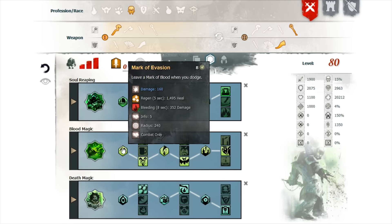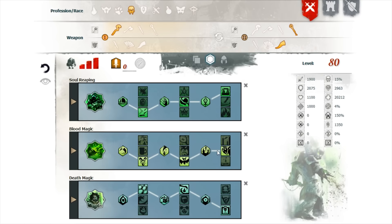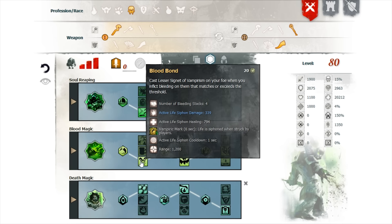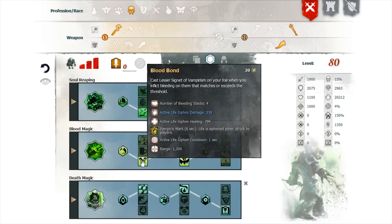Next is Blood Magic — this is where we get a lot of our health siphoning from. You leave a mark of blood whenever you dodge, which does bleeding and health regen, so if you dodge near an opponent it will heal you and your minions and deal bleeding. You also create a lesser signet of vampirism on your foe when you inflict bleeding that meets or exceeds the threshold of four stacks.